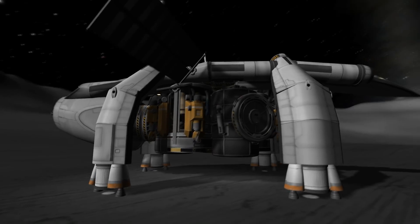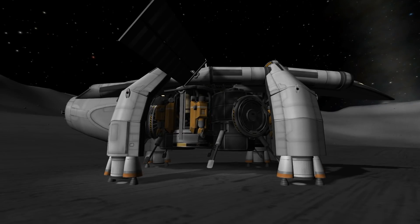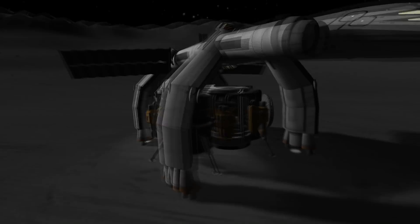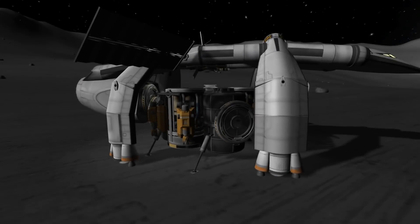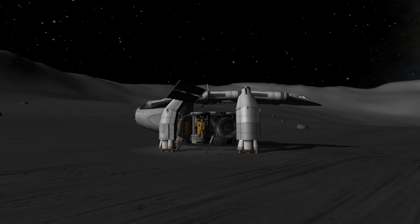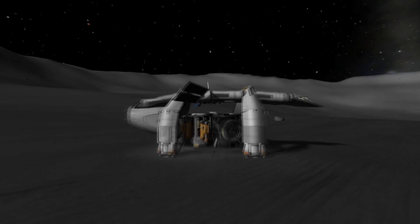The equipment being the rig, which is going to be our refinery. This thing consists basically of some ore tanks, some drills, solar panels, some fuel cells, and of course docking ports to attach other stuff.